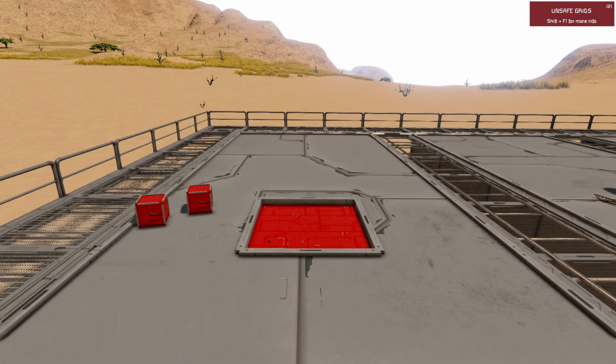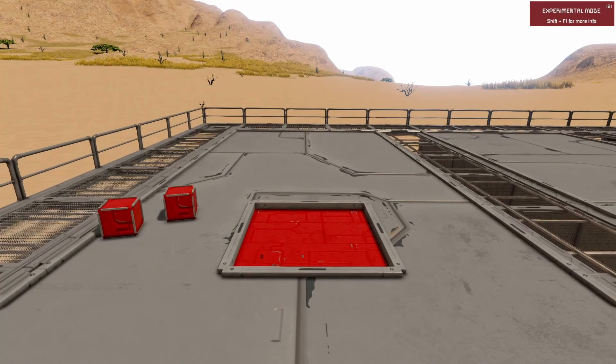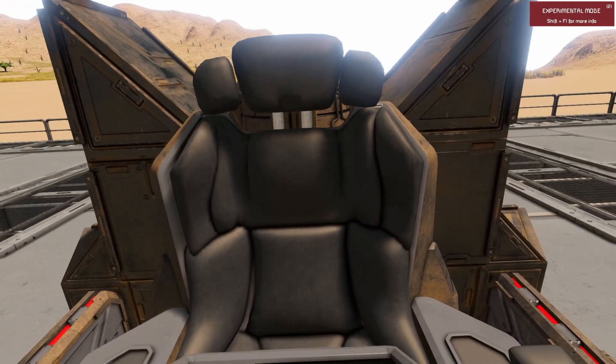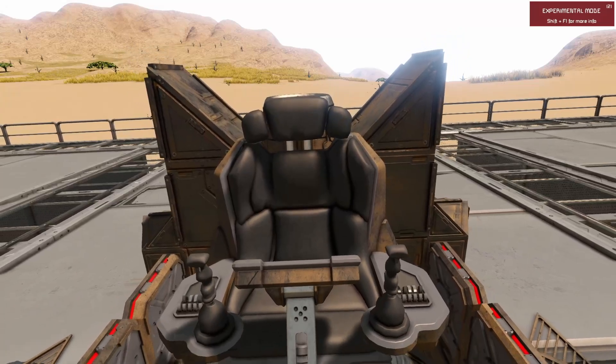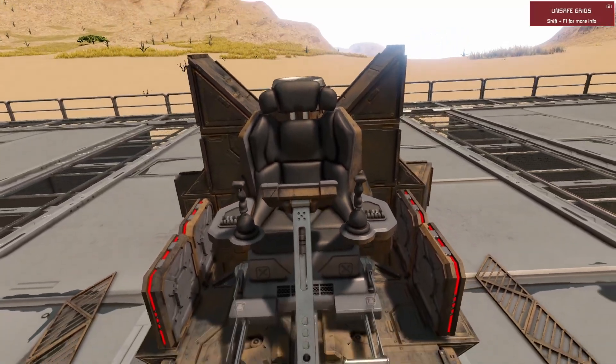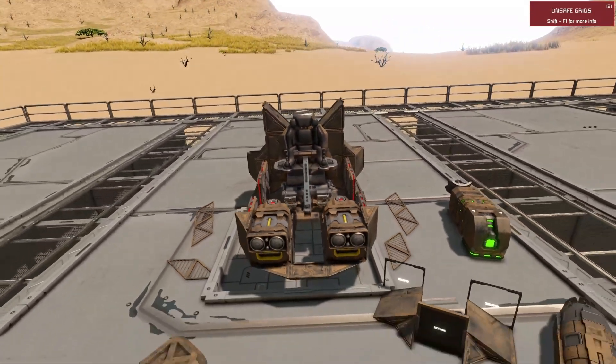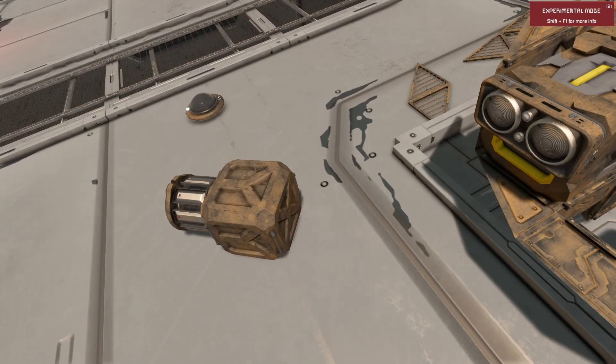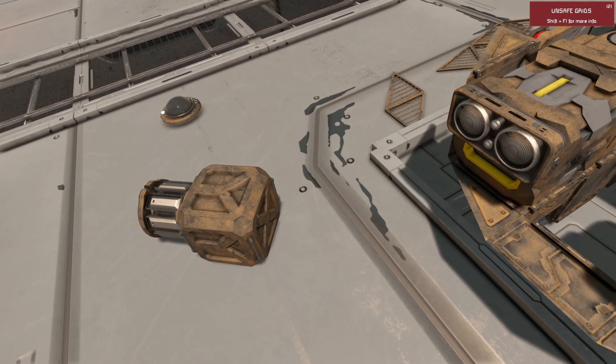Just like last time, I'm going to start by setting up my workstation. Firstly, we need to clear out the platform so we can land this thing on a flat surface. Next, I dropped the hoverbike here and started ripping out all the things we don't need. We take off the barred windows so we can get into the interior more easily. We also pulled out the ore detector, as we're going to need to get underneath the control seat and this is going to be in the way.